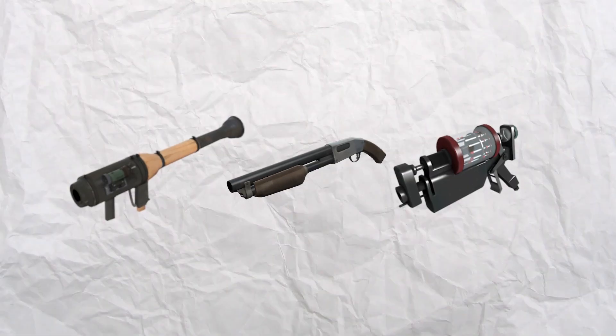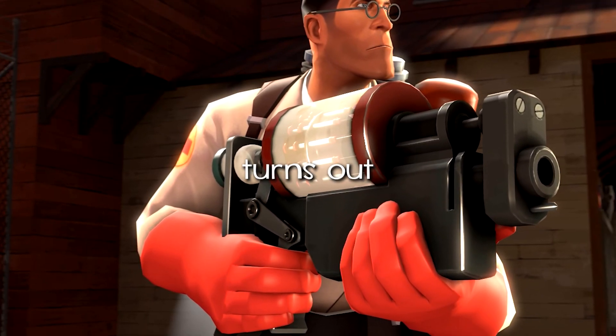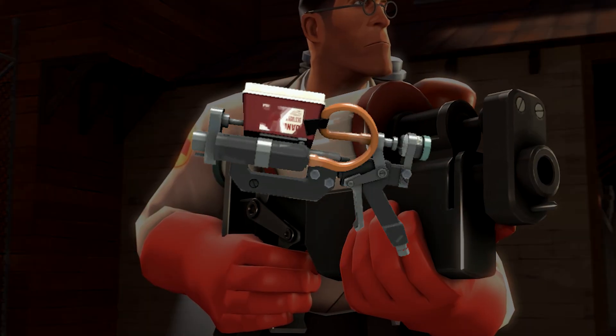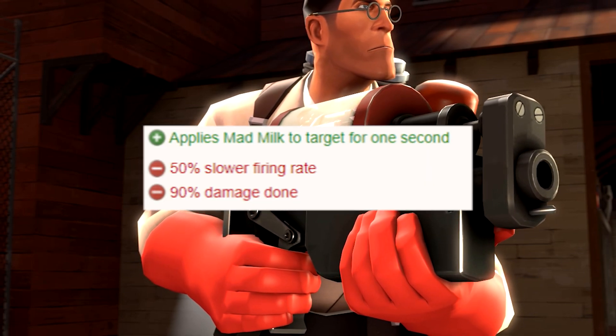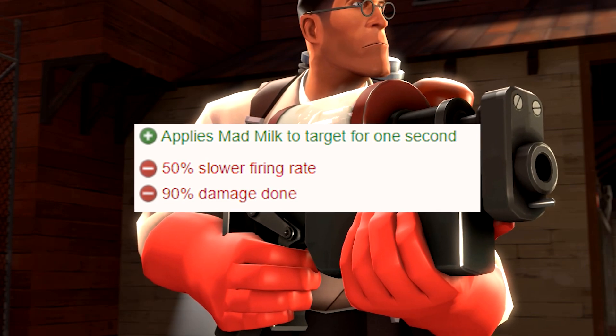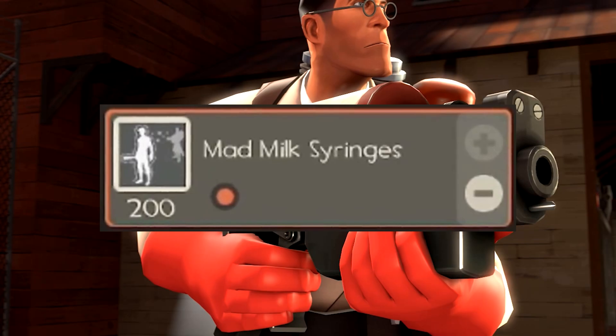The other new concepts were also fairly interesting. There was a Beta Syringe Gun that was in the game for a while, and it turns out the final version of this weapon actually became the Overdose. However, the earlier versions were apparently going to be completely different, where it would shoot a lot slower but give the Mad Milk effect to any enemies it hit, which just sounds so weird. That concept also made it into TF2 in a way, just as an MVM upgrade instead of a whole weapon.